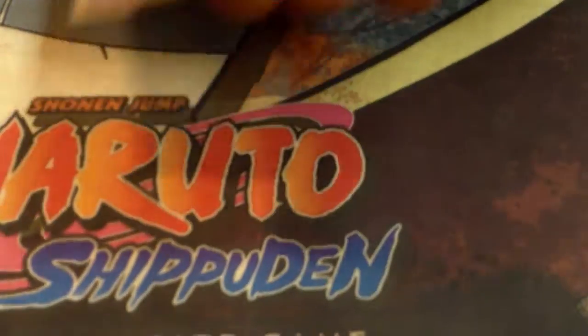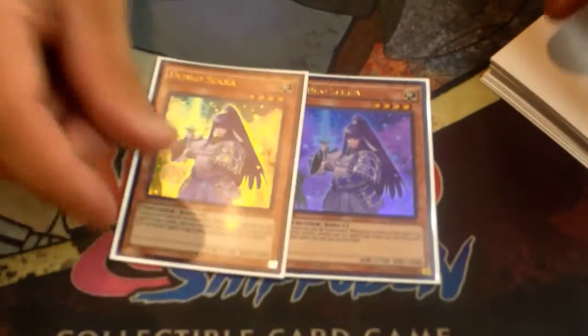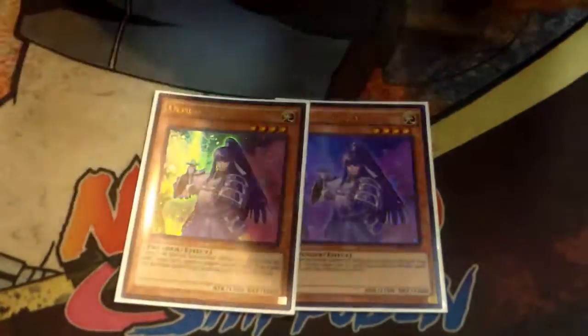So this is the deck that went undefeated today at Locals. We do have a side deck — I'll go through it. I played two Ghost Reaper & Winter Cherries. Side Reaper is so good — I love this card. And then two Denko Sekka. Denko Sekka is really good — you summon everything and you're able to just go off with Luster and Plushfire. So you put up Luster, Plushfire, and Denko — it's really good.